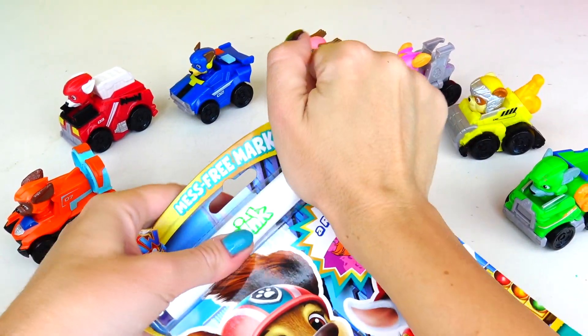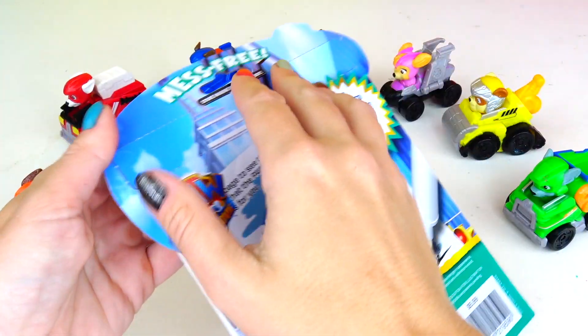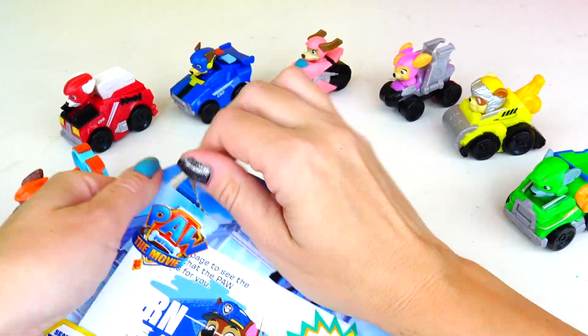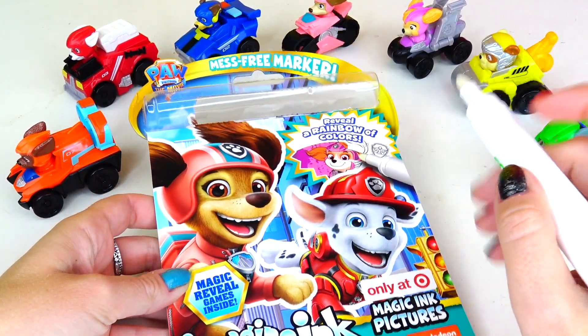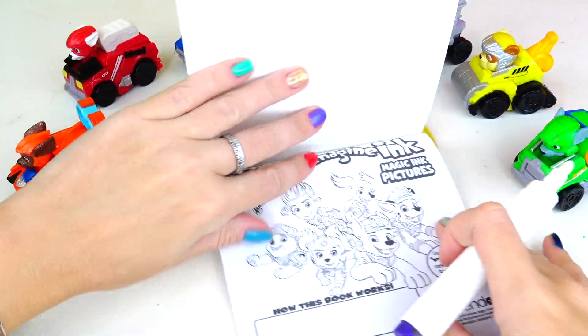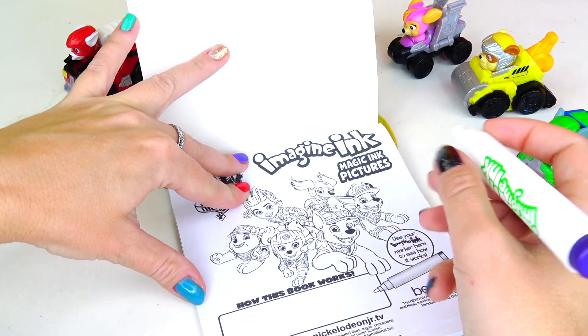Let's remove our mystery marker! It's so cool that we can color even on the table — well, I would not recommend doing that! But the funny thing is that we're not gonna get anything dirty, because this marker is see-through! Here's Liberty and Marshall, and look, there's Sky right there too! Let's go ahead and magically reveal games inside! Here is the crew, including Ryder!